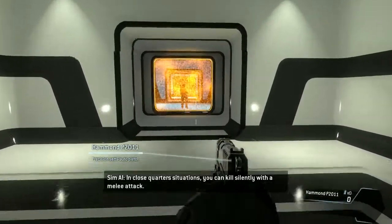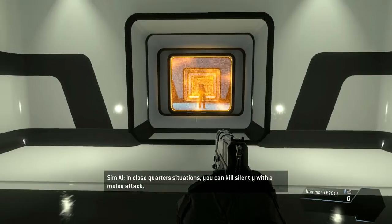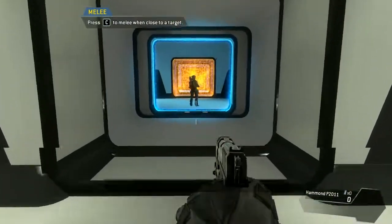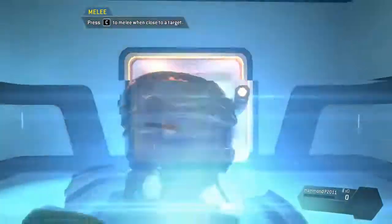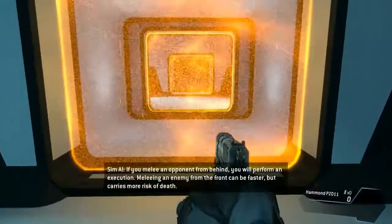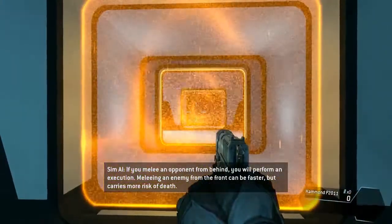In close quarters situations, you can kill silently with a melee attack. Get close to the target to melee. If you melee an opponent from behind, you will perform an execution. Meleeing an enemy from the front can be faster, but carries more risk of death.